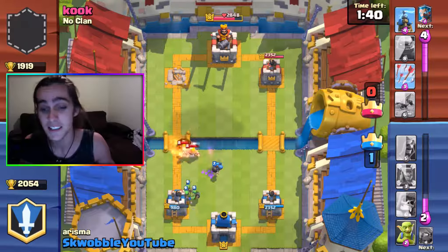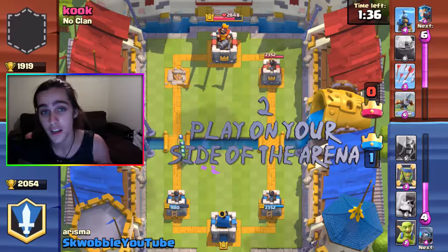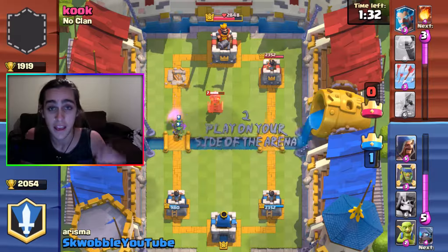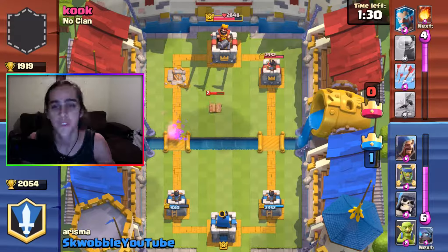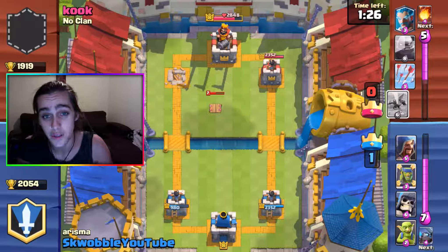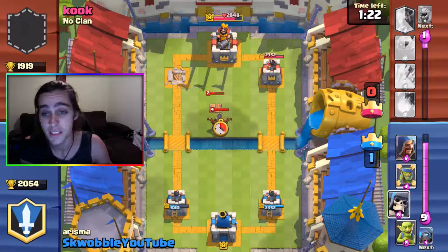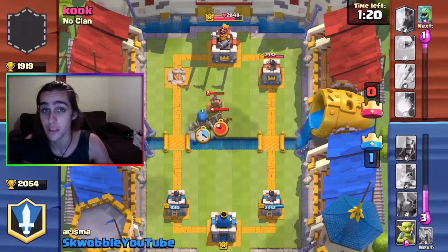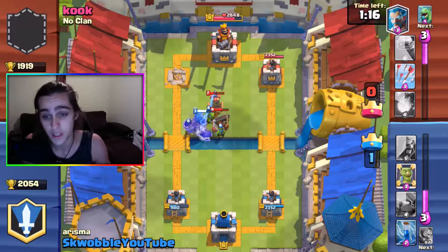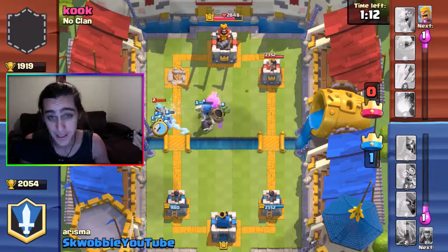The second tip is to play on your side of the arena. Playing on your side is good because you'll have the arena towers helping you out, destroying their troops as your troops take out their troops — they work as a team. It doesn't cost any Elixir to use those arena towers; they're just there.